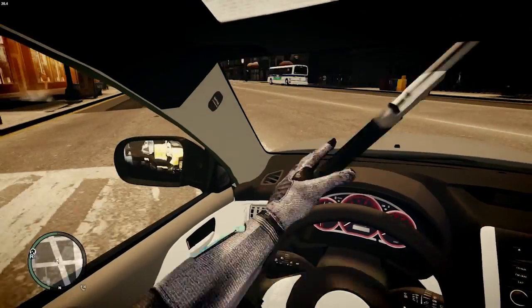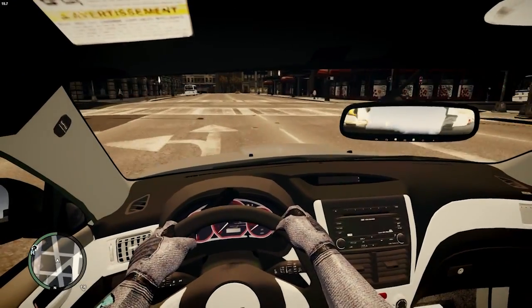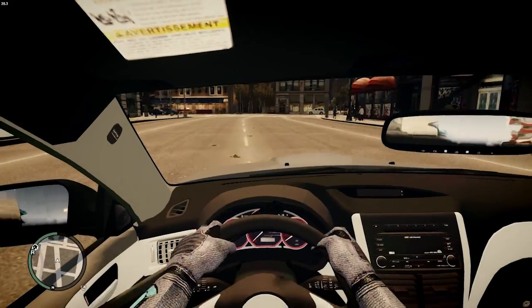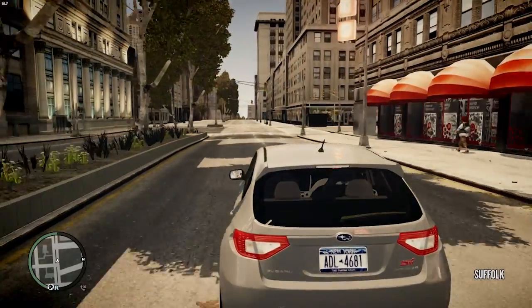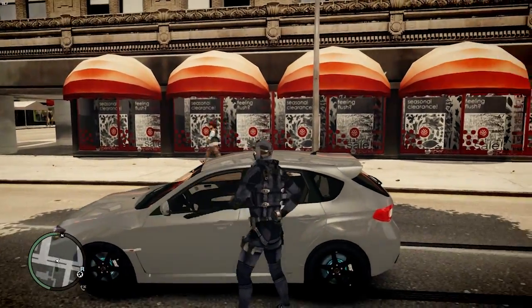The first-person mod is also included, so cars look nice on the inside. The steering wheels don't turn, but at least your hands look like they're gripping the wheel, which is nice. The thing you see in the front is my sword — my character model carries it, so it'll pop up there a few times.